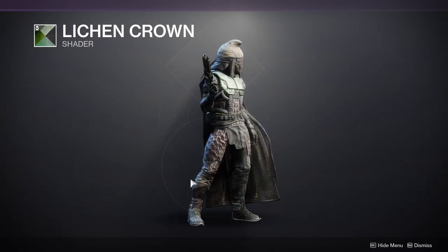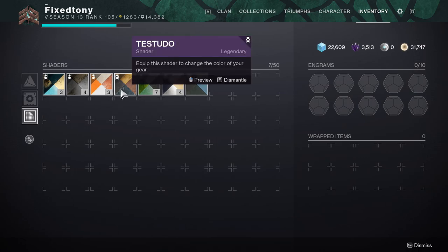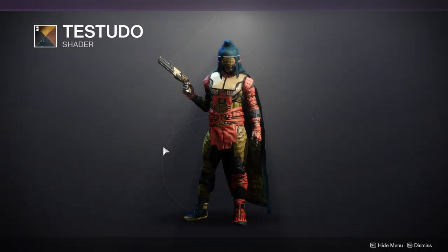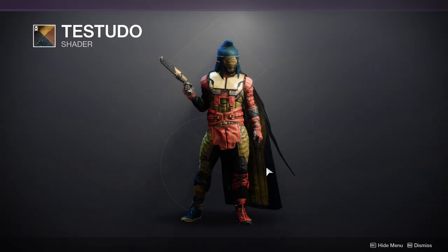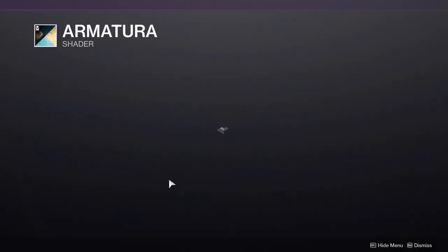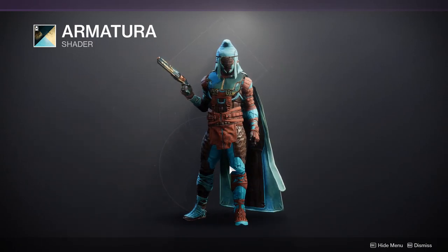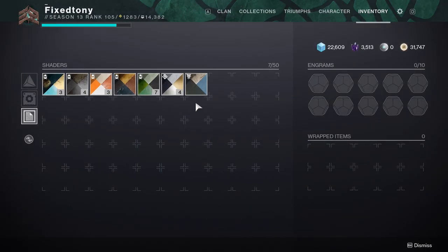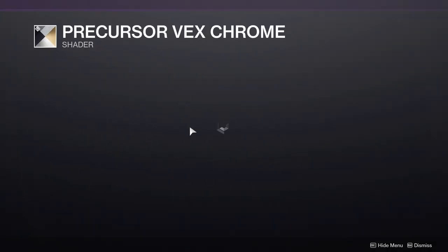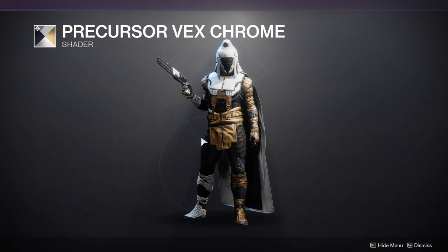Let's go with the new Iron Banner shader, which looks all right. This armor does shader pretty well in my opinion — I've seen worse. Then the Armatura, which I don't like because of the blue, but other than that it looks pretty cool. Last but not least, the Precursor Vex Chrome — that looks really cool, that looks fire.